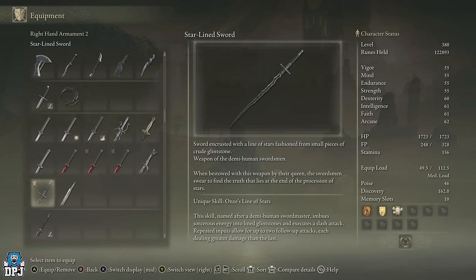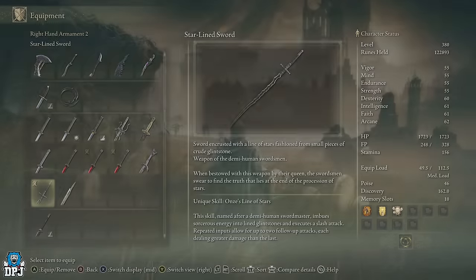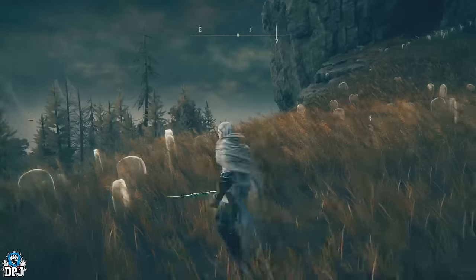Its unique skill is called Onze's Line of Stars - a skill named after a demi-human sword master. It imbues sorcerous energy into light glint stones and executes a slash attack. Repeated inputs allow for up to two follow-up attacks, each dealing greater damage than the last, and you're seeing that in action right here.